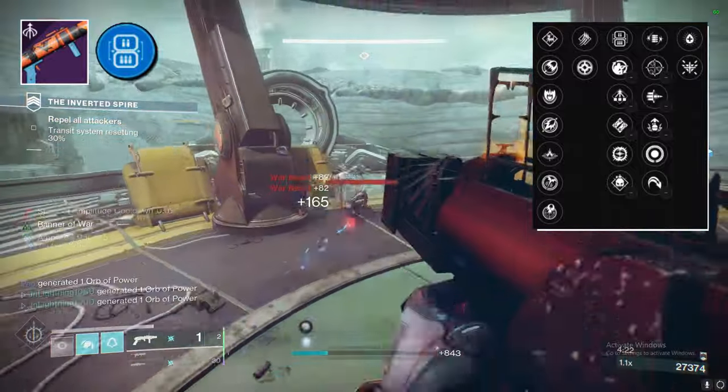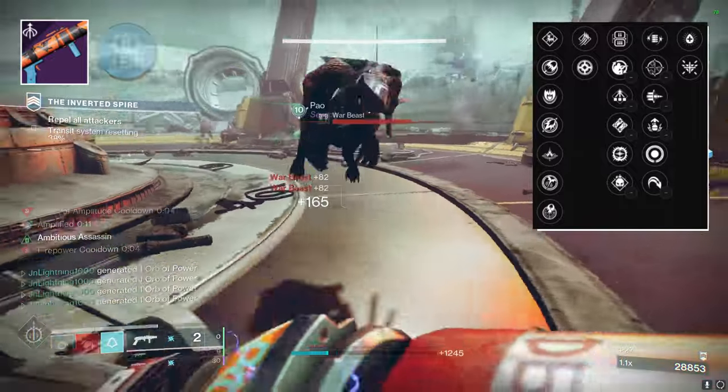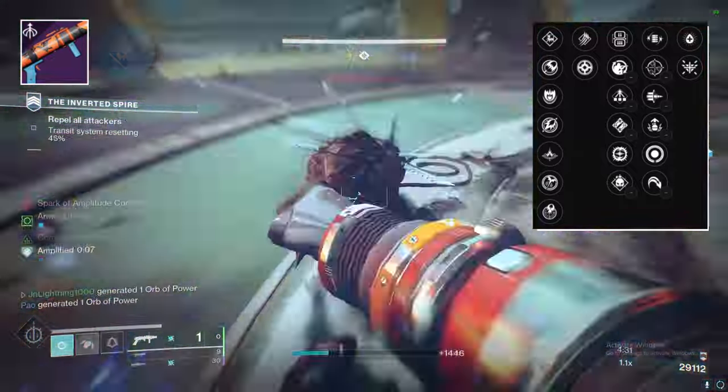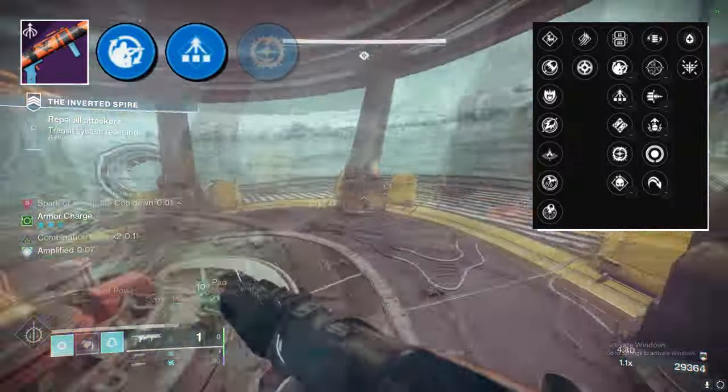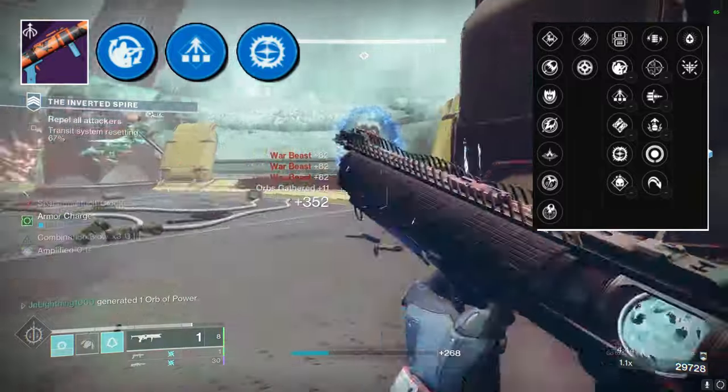Lead from Gold, a personal favorite of mine, allows you to stay stocked up by providing special ammo whenever you pick up heavy. Demolitionist will provide 20% of your grenade energy back when you get a kill, and Field Prep, Stats for All, and Eddy Current all boost your reload speed stats after meeting specific requirements.